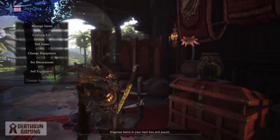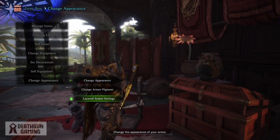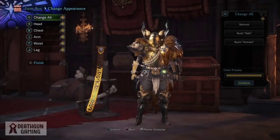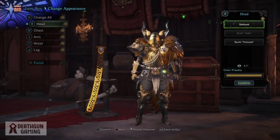Later on tonight I'm going to be hosting another lobby, so stay tuned for that. Once you've gotten your armor, you're going to want to come to your room, check your item box, and go to Layered Armor Settings. Here you're going to be able to change any piece of armor to one of your layered armor.